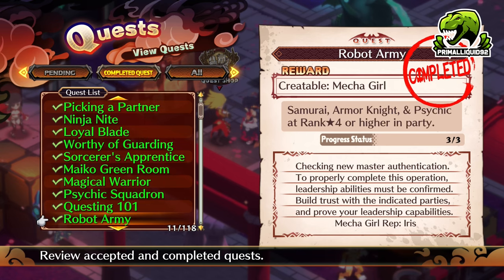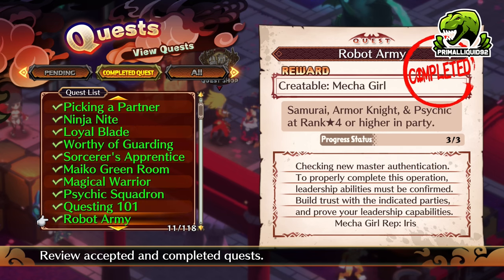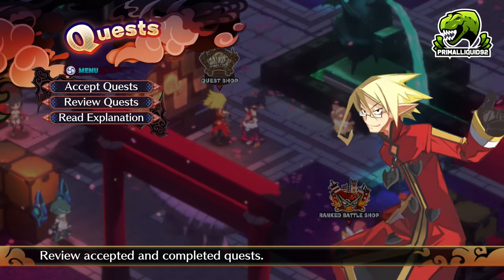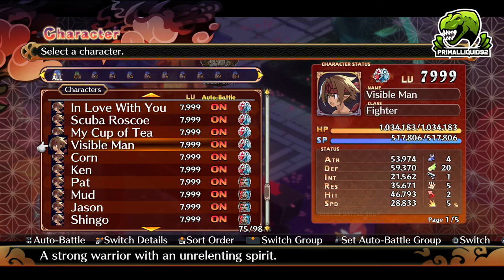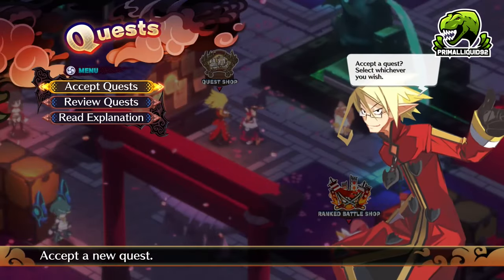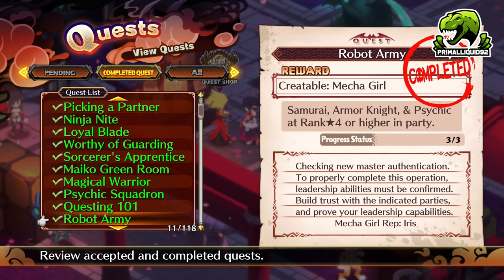Next up, we have Mechagirl, and yes, you are going to be making this for your Item World runs. In order to create this, you need a Samurai, Armor Knight, and Psychic at rank 4 or higher in the party. Remember what I said about the Samurais — you actually need to create a Warrior or Valkyrie and an Archer or Ranger at rank 2 and have them available to use. You need to do the same with Mechagirl. You need a Samurai, Armor Knight, and Psychic at rank 4, appearing in the recruiter list. As long as you have those classes available, you will then be able to turn this bill in and create the Mechagirl. Make this so you can speedrun the Item World.